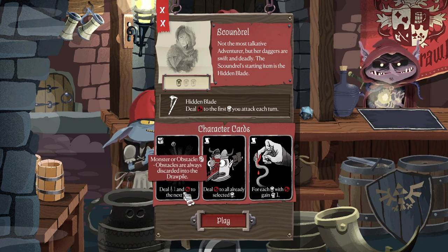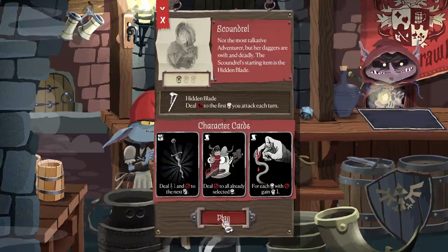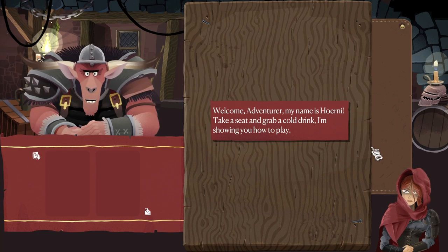Deal one damage and bleed to the next monster. Deal bleed to already selected monsters. Okay, let's jump in. All right, we've got the tutorial I think. Welcome adventurer, my name is Hurrny.